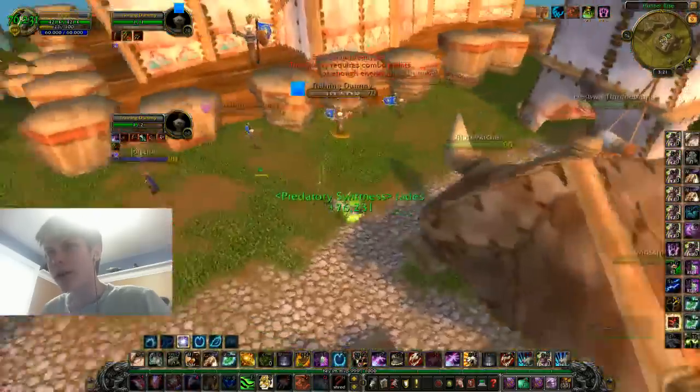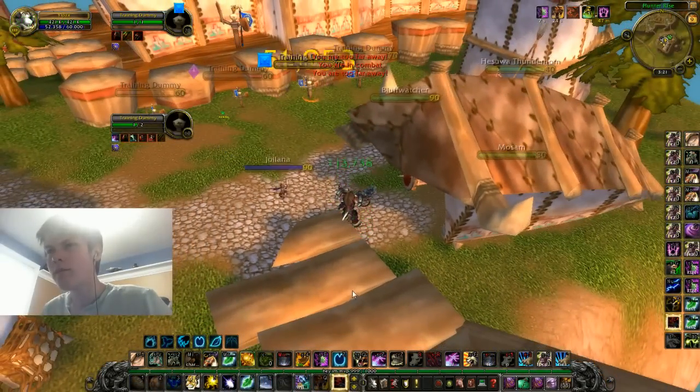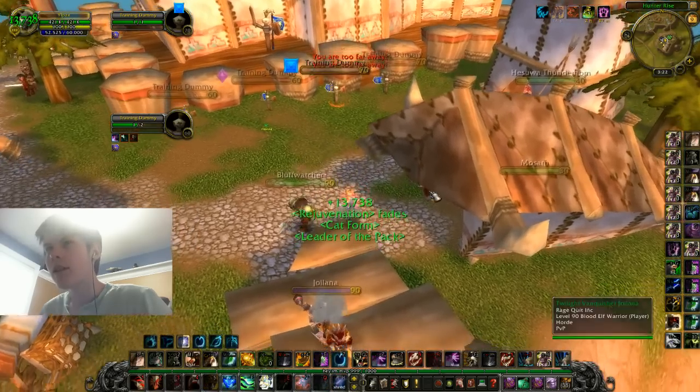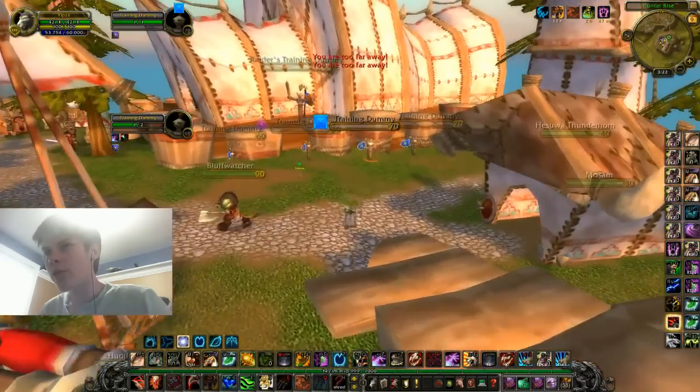You should never have an excess amount of combo points if you're not using Tiger's Fury or doing the consistent pressure rotation — ever. So that's another really important thing. I'm just keeping Savage Roar and Rip up, and it's consistently a lot of damage, keeping your Tiger's Fury and Ravage open for burst opportunities.